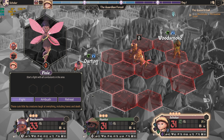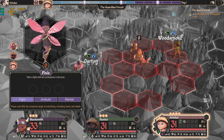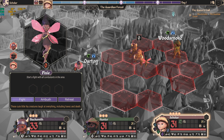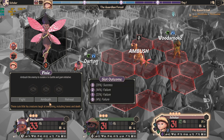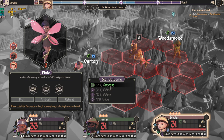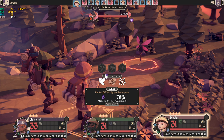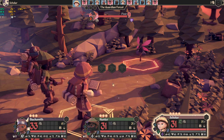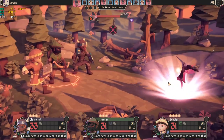This one doesn't have the bypass option for me due to how movement works. But if you try to walk through an enemy, you also have a sneak roll. I can fight, try to ambush, or retreat. If I try to ambush, there's a roll which determines success. In this case I'm successful, meaning I get the chance to attack the pixie first. With each attack there's also a roll that determines how successful the attack is.